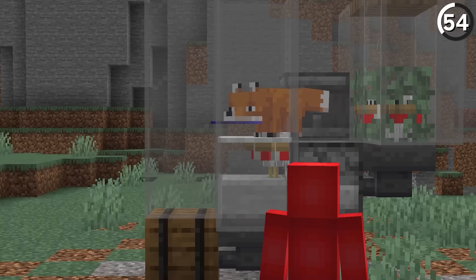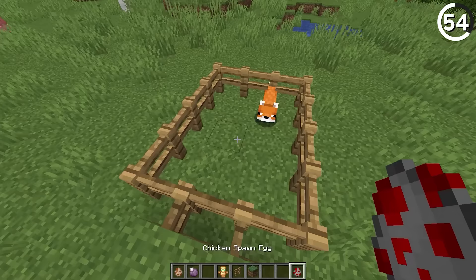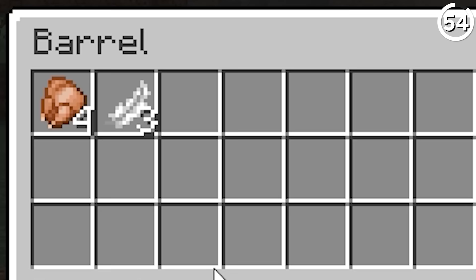Killing a bunch of chickens with an enchanted diamond sword is a lot of fun. But if you're a busy person, you don't have a lot of time to do that. Luckily, you're actually able to hire a bit of help and pass off that job to a fox. Just like that, they'll take your sword and put it to use against all those different chickens, giving you a fully automatic chicken farm.